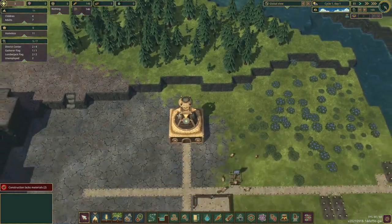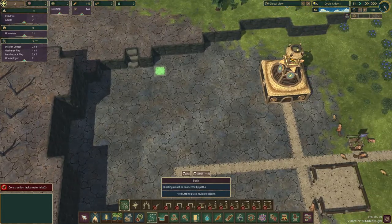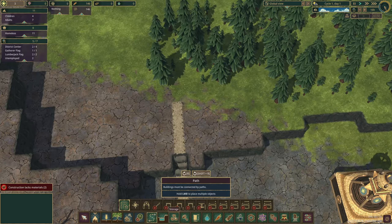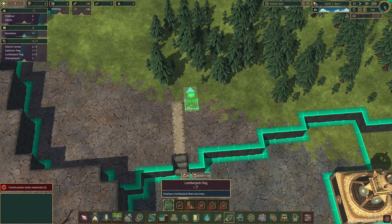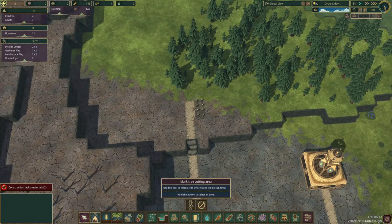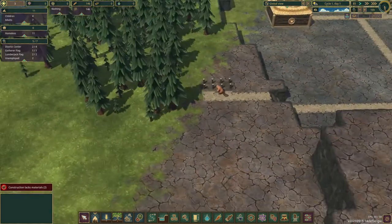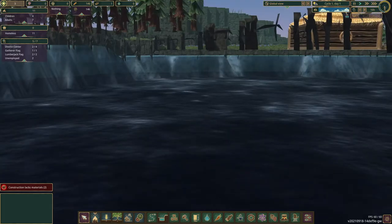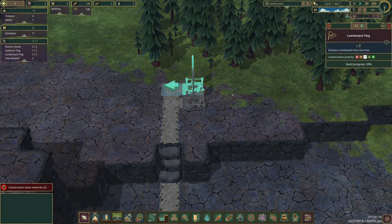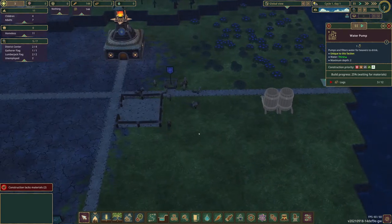How could we get up here? There's a slope - please tell me we can go up there. Auto saved - let's just test this. Wood, lumberjack, we got that. Cut trees - you can cut any of those down. Now we're starting to get some wood, and our water pump is getting built. That's what we want to see.